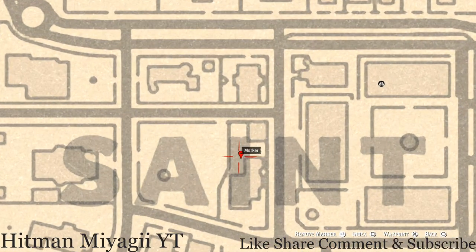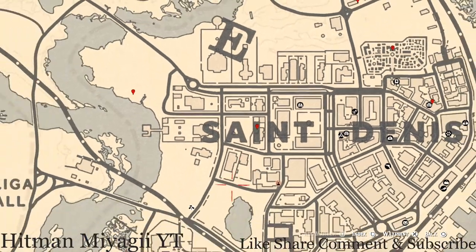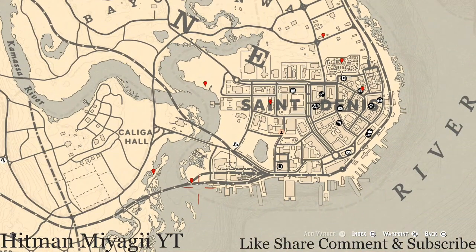The next marker is in the I of 'Saint Denis' — sounds like some witch stuff. Right here at this location you'll see a table, and on this white table there's a chess board. On that chess board you'll find a family heirloom which is an ivory hairpin. You don't need to dig or anything, just go right here to this location and grab it.